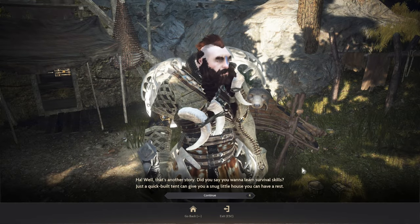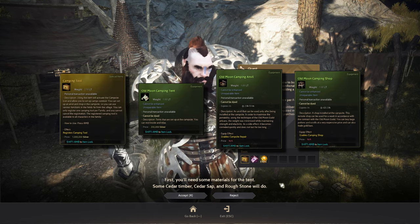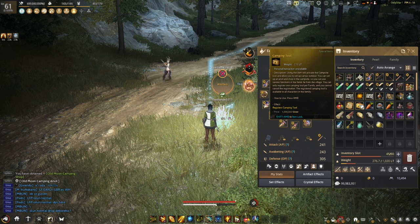After finishing the quest, you will obtain a Camping Tool, Old Moon Camping Tent, Old Moon Camping Anvil, and an Old Moon Camping Shop. Right-click the Camping Tool to obtain the ability to install a campsite.